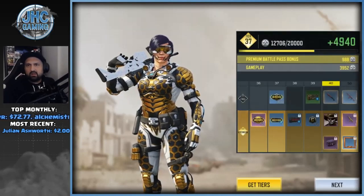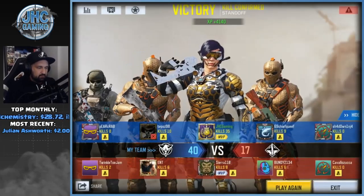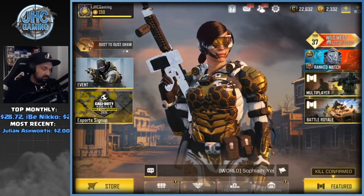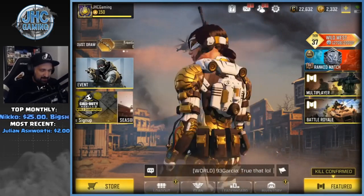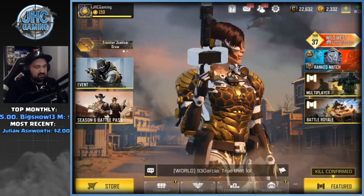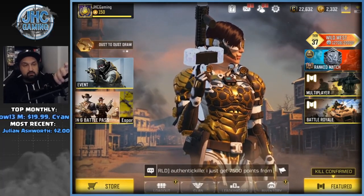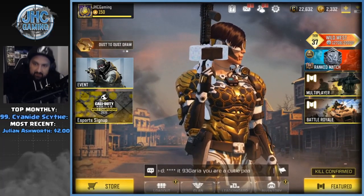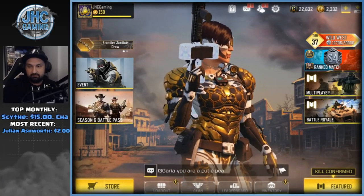A thousand gold — you can do it in like three hours, even if you get a few bad games with only 10 gold or so. The way to go is definitely Kill Confirmed with the Veto: do a bunch of kills, go for the dog tags, and you'll get 30 to 50 gold every game pretty easily.